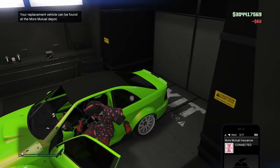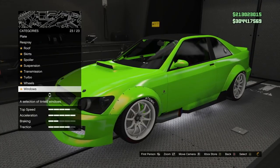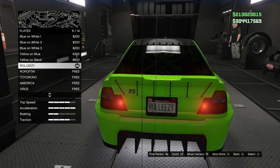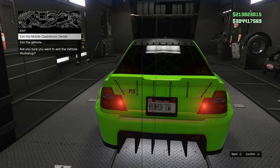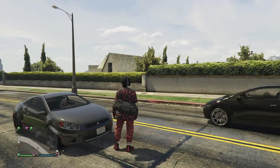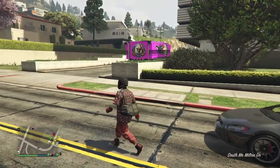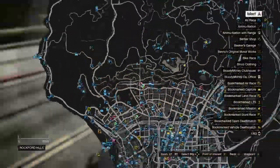Then call up Moors Mutual and make a claim once again — we already created a dupe before we drove in the MOC; that was one dupe. Now we're going to do another dupe. I'm going to make a claim on another Faggio, get in the Sultan, go up to the plates, and either change the plate itself or just the color. As long as you've got a custom plate on the original Sultan you used in there, changing the color will work. Exit the Vehicle and Exit the MOC, then call up your Oppressor and you can go again — we've already created two dupes, just like that.